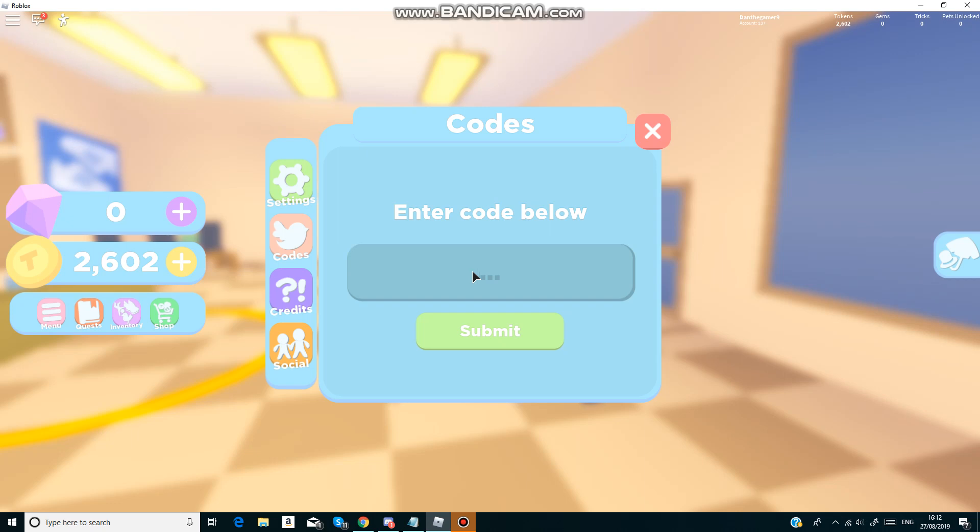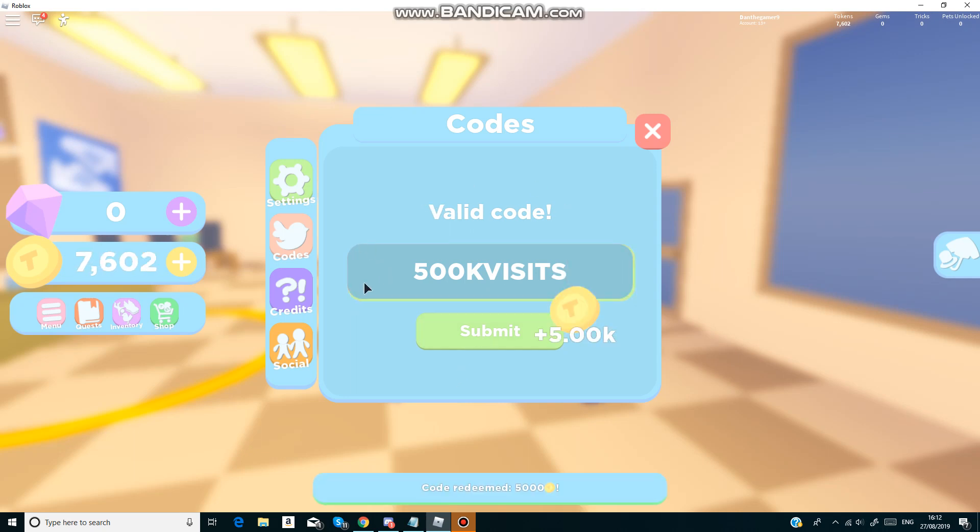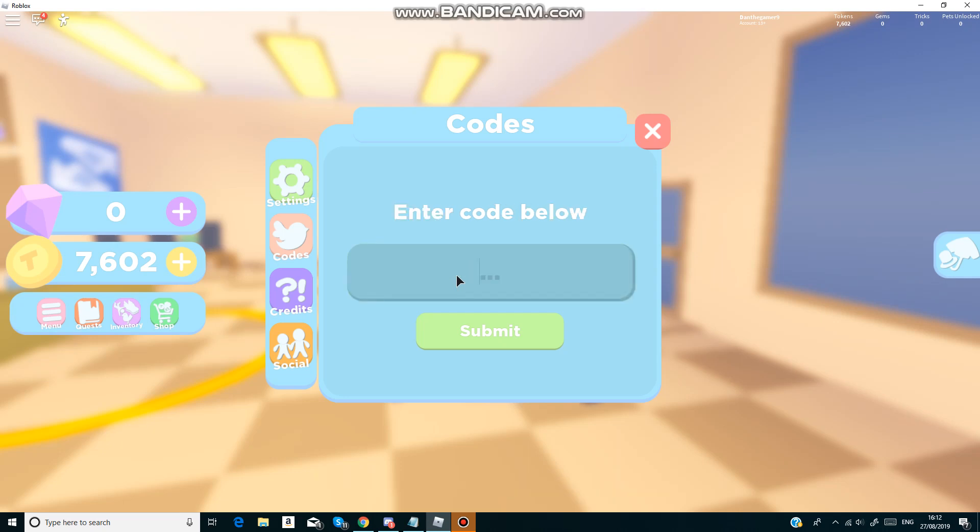So the first code guys is 500k visits - like that. That's the first code, and it gives us 5k coins which is quite nice.